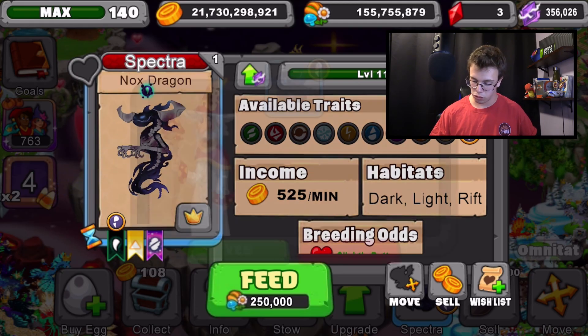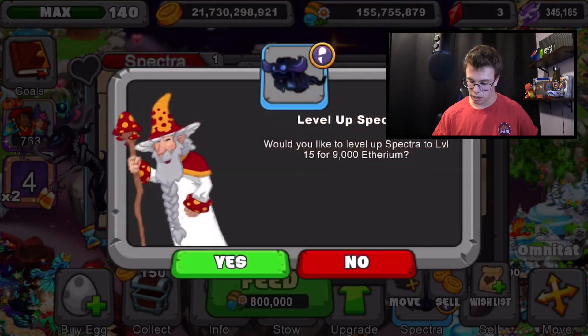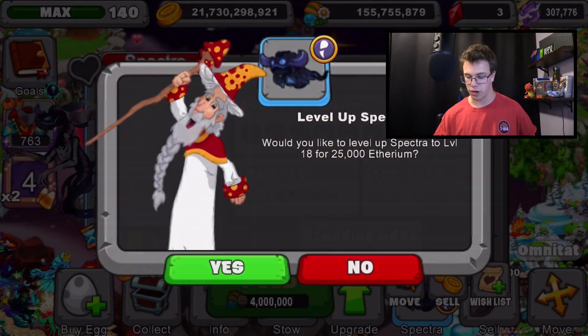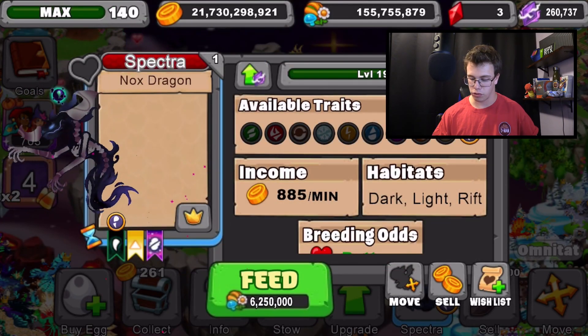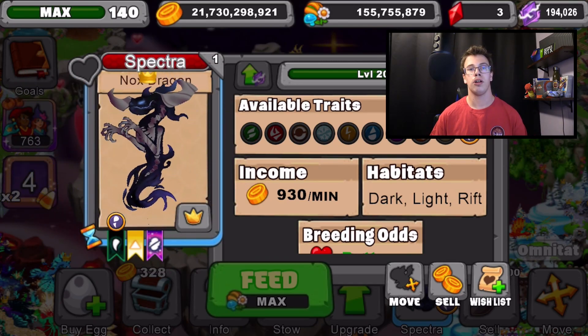This is what it looks like at level 11 — pretty awesome. Now we'll just max him out with the rift crystals. This is actually way, way more effective than I thought it would be. I'm going to start doing this for all my rift dragons — this is why you max out your rift dragon in Dragonville.